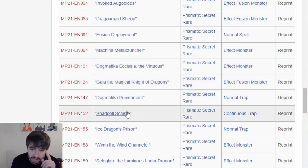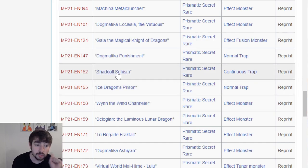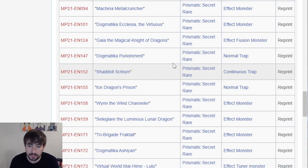Gaia the Magical Native Dragons - cool, it's Gaia support. Dogmatica Punishment - I think we got a Super in an OTS pack, which was kind of like Parallel Xeade getting up there, but Punishment is a little bit sexier of a printing now. Shadal Schism - this is huge. Shadal is normally a very, very budget deck except for Schism. And now Schism gets a reprint. That will absolutely help budget players play Shadal a little more wallet-friendly.